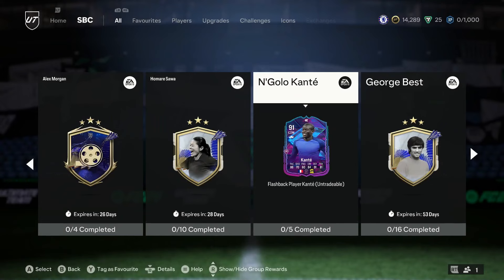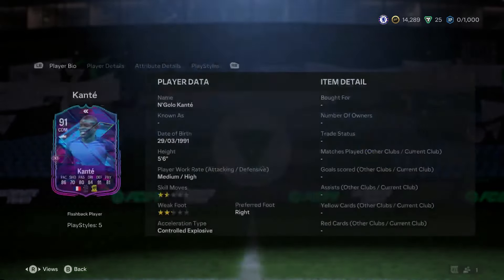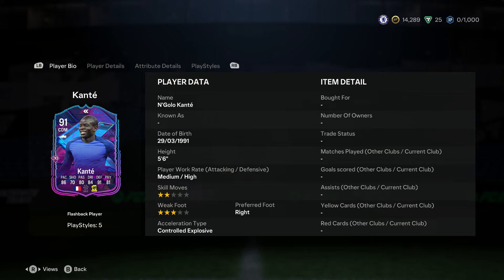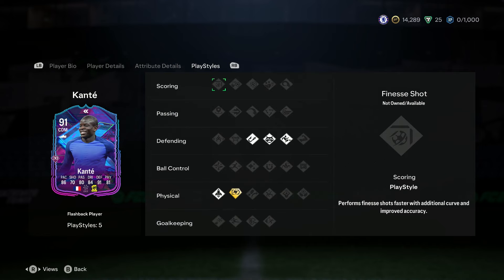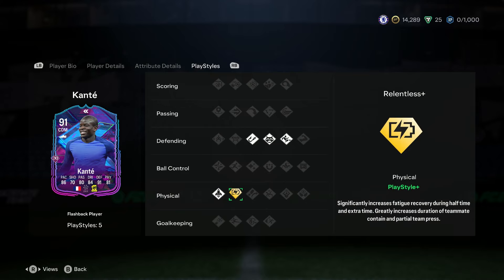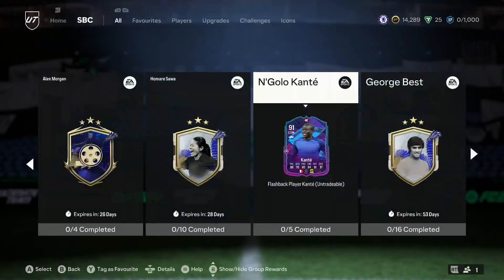EA have just released a Flashback Kante SBC. Kante is usually insane on FIFA — I know he's in the Saudi league now so he's a little bit harder to link, and he hasn't got the best skill moves or weak foot, but this card will still be insane. At 5'6" he's got that low center of gravity, he's going to turn really nicely and be so good at winning the ball back. Passing stats are decent as well, and he does have the Relentless play style.